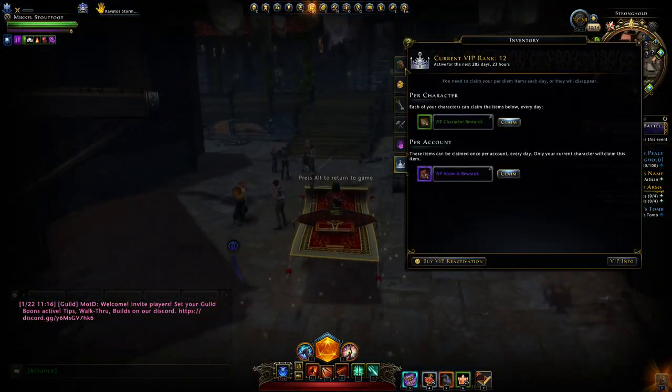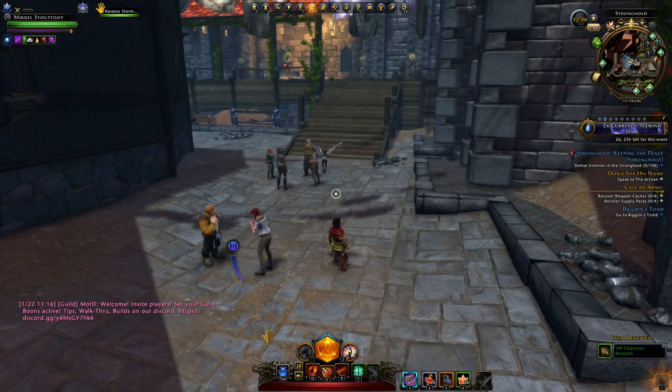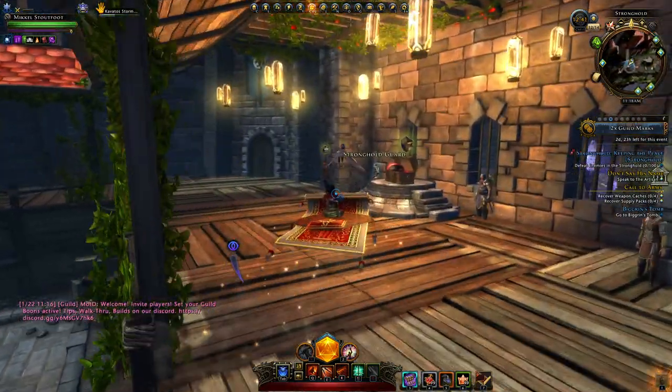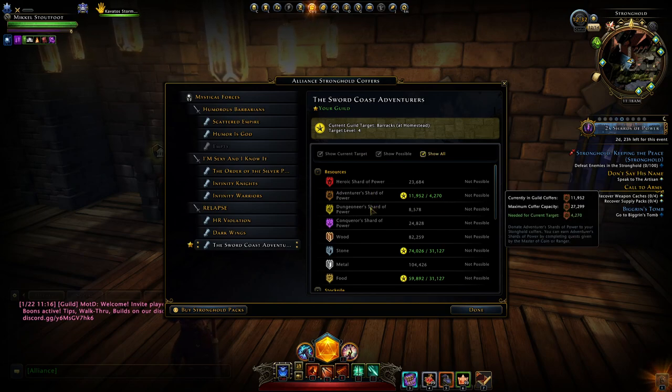Most of the resource stuff is pretty easy to come by. Astral Diamonds — you can collect Astral Diamond chests. You send your gatherers from the workshop out to do those, then donate them to the Stronghold. The hardest to get are Heroic Shards and then Adventurer Shards — Adventurer Shards being absolutely the worst, because you can only get 20 of them a day, 6 days out of the week.